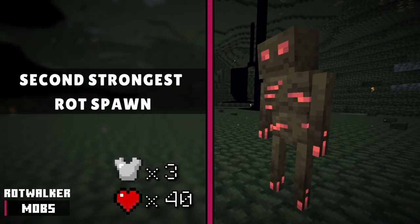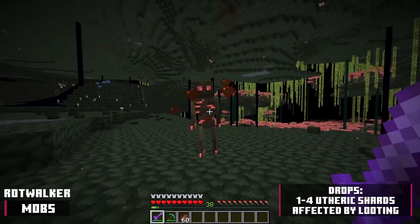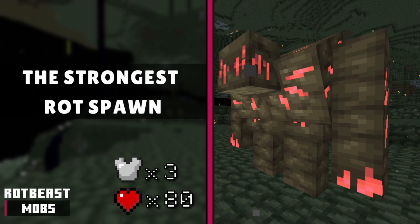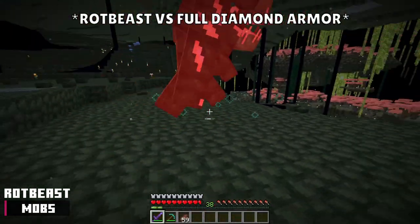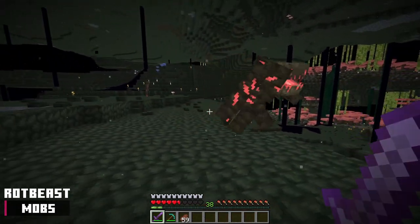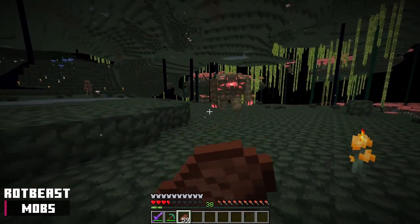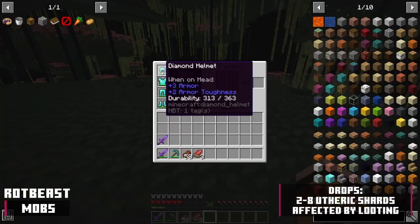The second strongest rot spawn is the rot walker. It has 40 health points and 3 armor points, and drops 1 to 4 eutheric shards, affected by looting. The strongest rot spawn is the rot beast. It has 80 health points and 3 armor points, and drops 2 to 8 eutheric shards, also affected by looting.